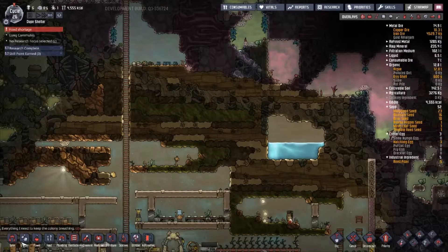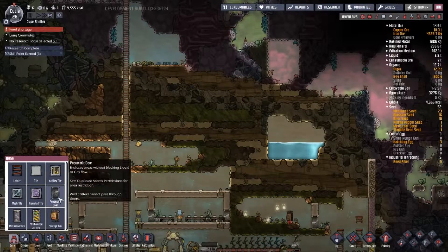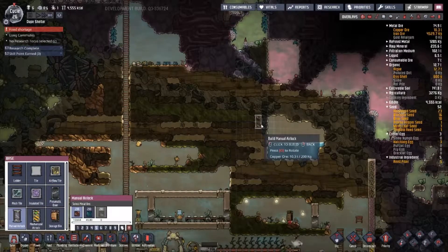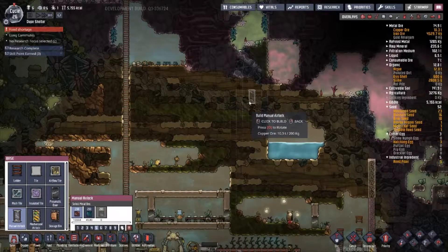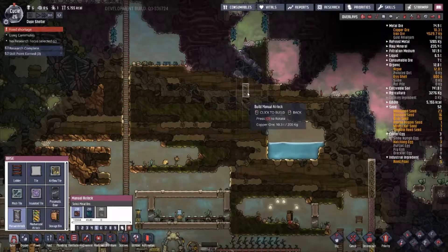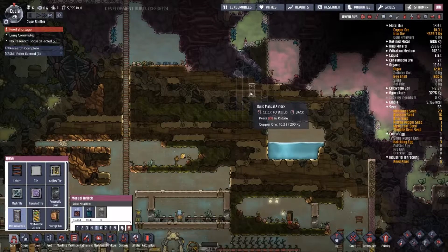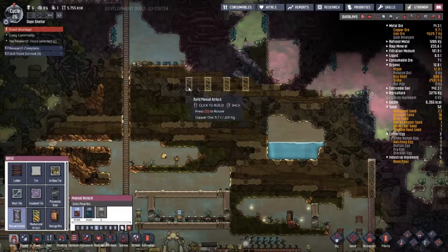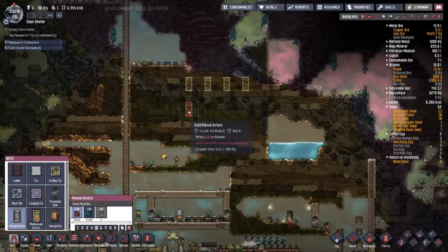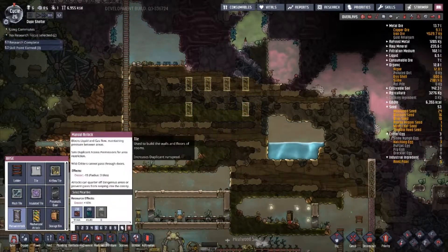My main focus is going to be on an electrolyzer setup up here in the upper right-hand corner. I'm going to go ahead and build it out and then we'll see how much of it we can get to building. It's going to need some room for all the equipment — it's not a small setup by any stretch.